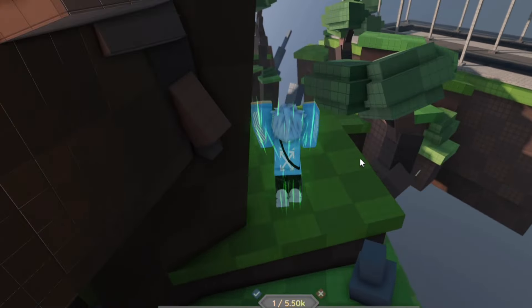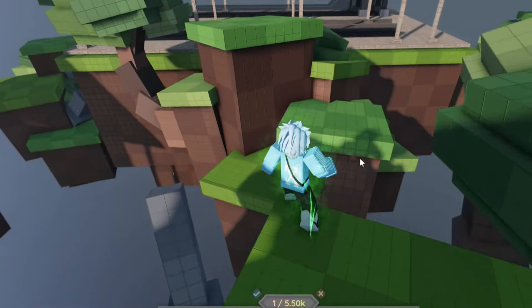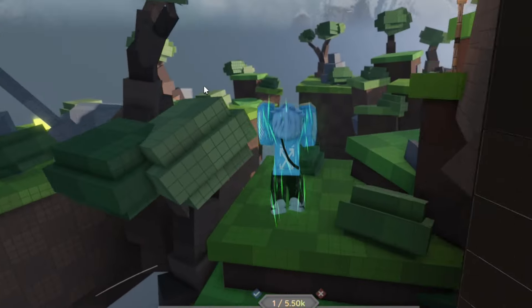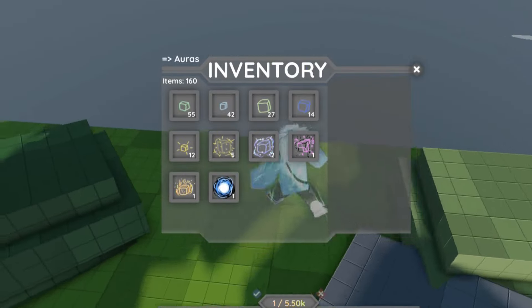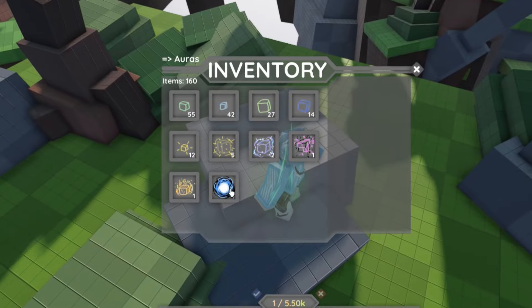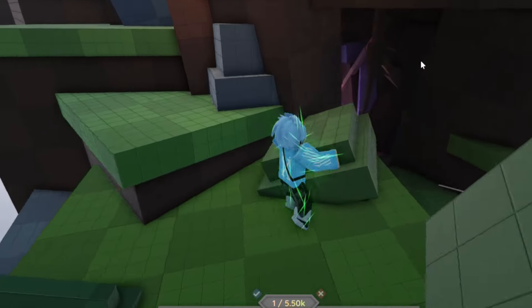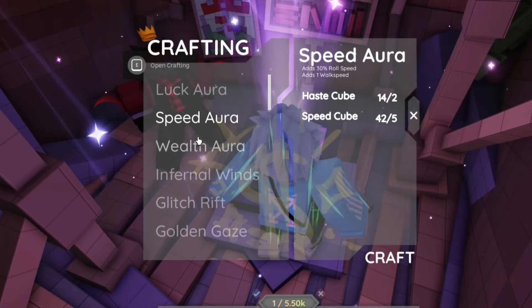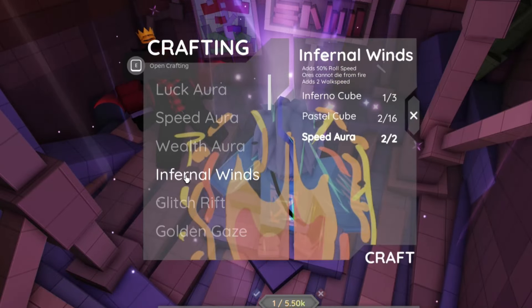You can just carry on server hopping, getting all of the cubes, because the people are AFK in the game. Keep on doing that server to server whenever there's a global cube ring. And you can obviously see that I did do that - just look at all of the cubes I've got, so many cubes. I can probably get some cool looking auras now. That is how I got cubes - I can pretty much get the wealth aura and a lot of other auras, as you can obviously see.